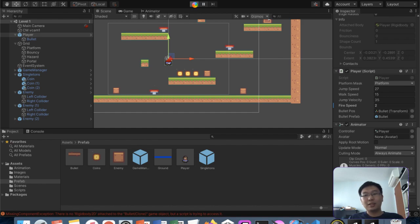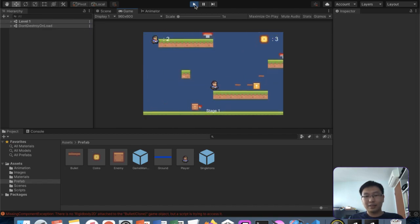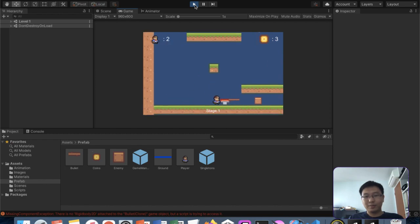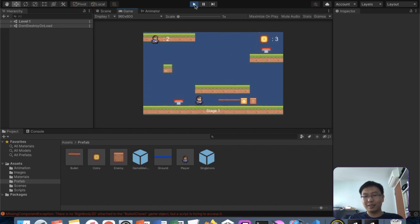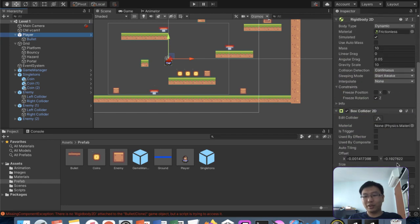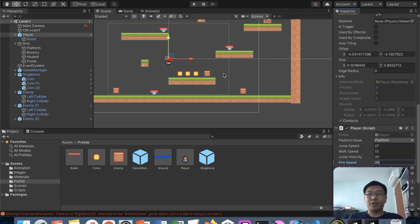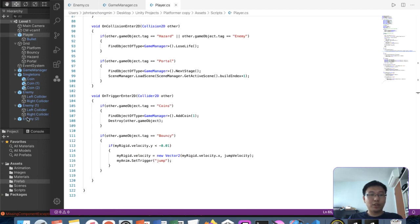Okay, now let's make the enemy get destroyed when they come into contact with the bullet. Very simple - we need to get a script on the bullet itself. So let's create a bullet script and put it on the prefab bullet, so we can control the behavior of this bullet. I'll drag the bullet script inside the prefab.